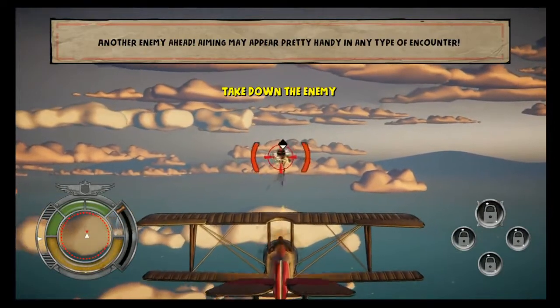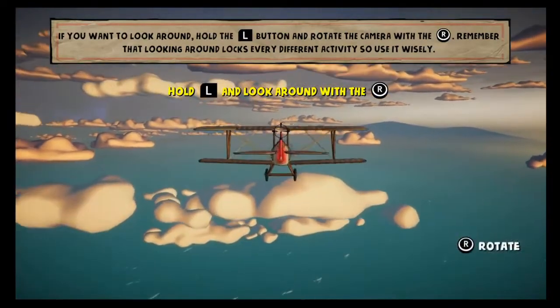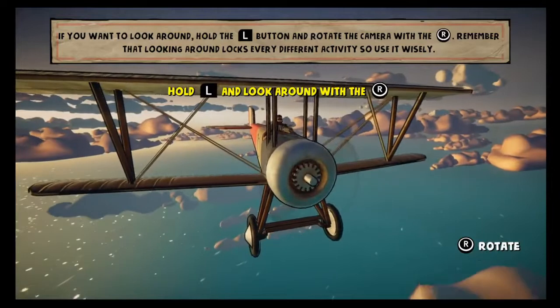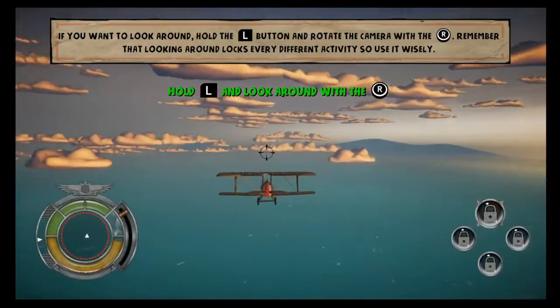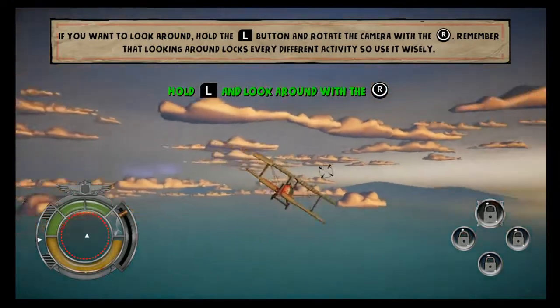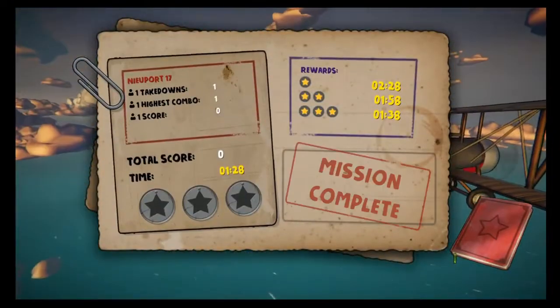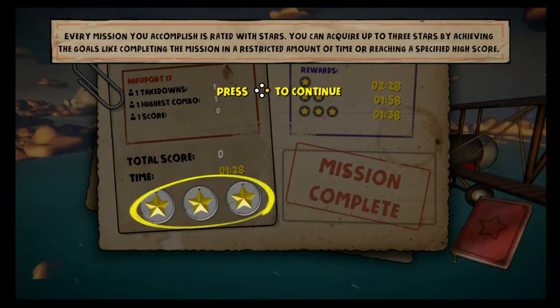Another enemy ahead — aiming may appear pretty handy in any type of encounter. If you want to look around, hold the look-around button and rotate the camera with the right stick. Remember that looking around locks every other activity, so use it wisely. I love the art style on this.